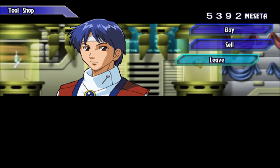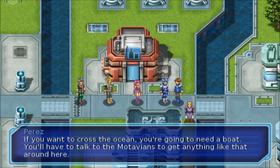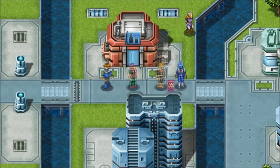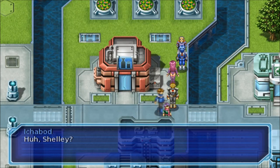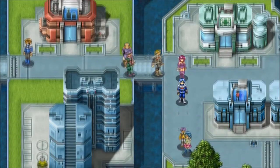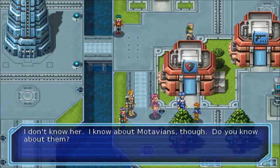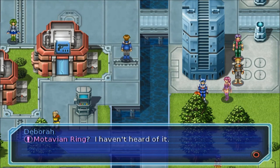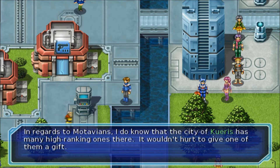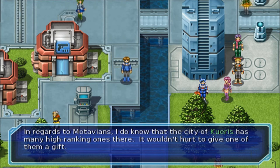He's not selling the Polymetrol. I really don't know where to get it. In order to talk to the Motavians we're going to need the ring - the Motavian ring. I haven't heard of it. In regards to Motavians, the city of Curis has many high ranking ones. It wouldn't hurt to give one of them a gift.